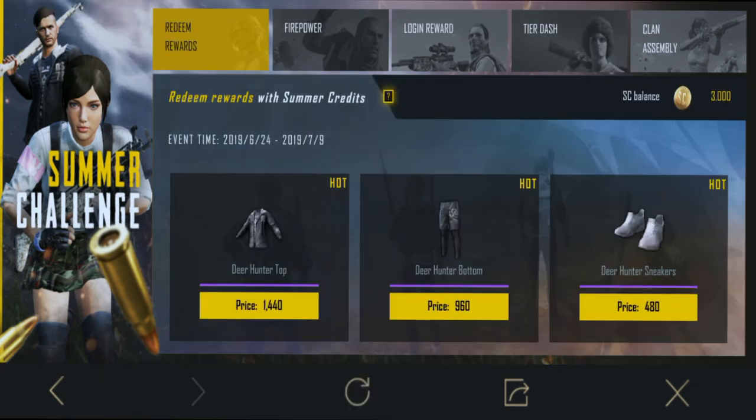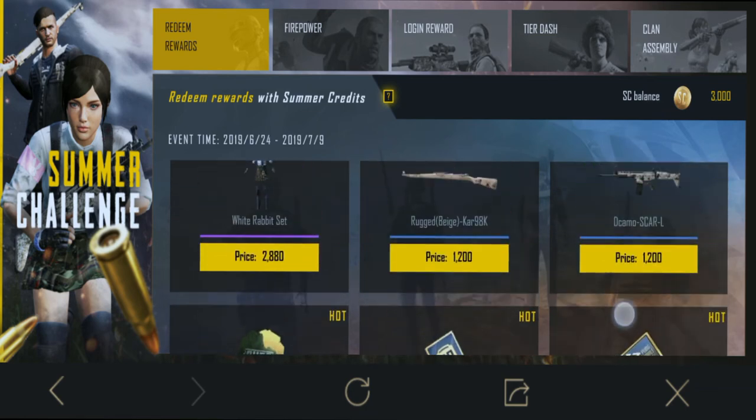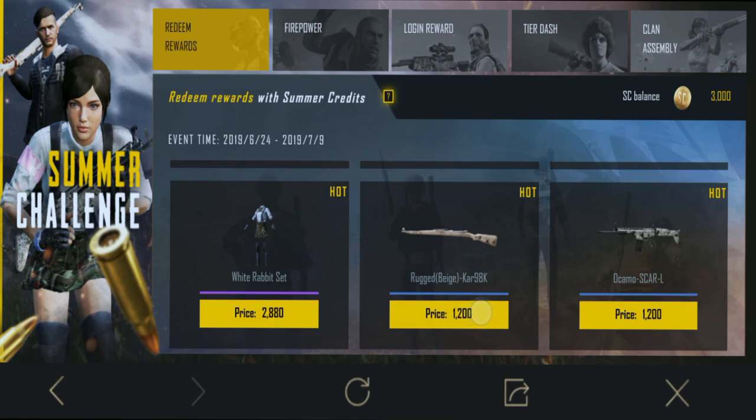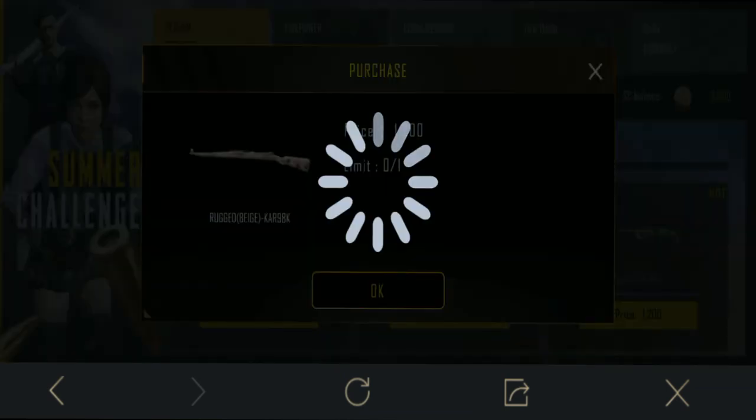Here we will see the SB balance of 3000. Now we will redeem — the Carbonated Skin price is 1200. The limit is only 100 and it is a totally permanent skin, with a duration of 15 days or 30 days. The first option is the permanent skin — click on it.